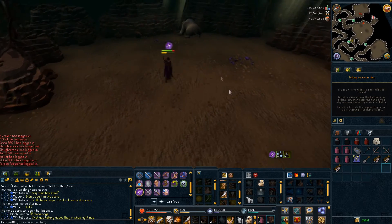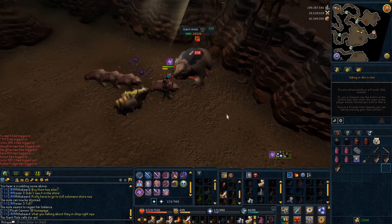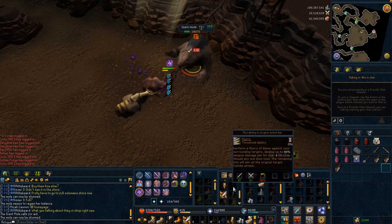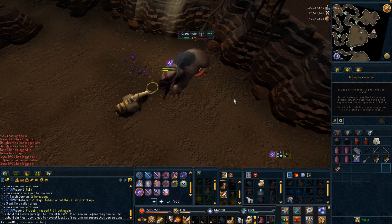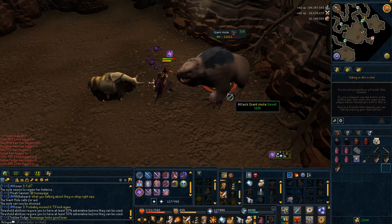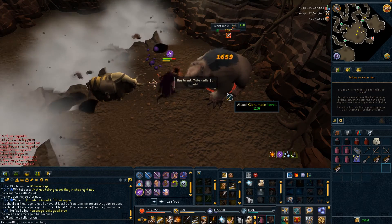The Recruit A Friend system was refined slightly. You can no longer gain as much XP with your recruited friends, reducing exploitation of the system. The bonus XP from Recruit A Friend is now 5%, or 10% if the person you recruited is in your close proximity.